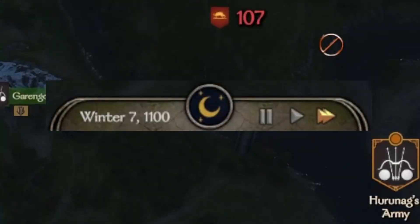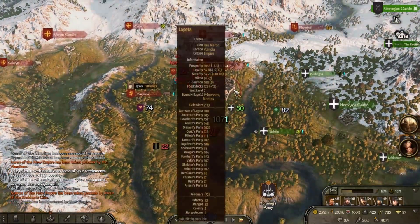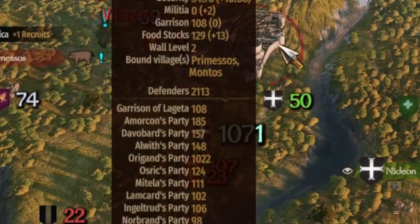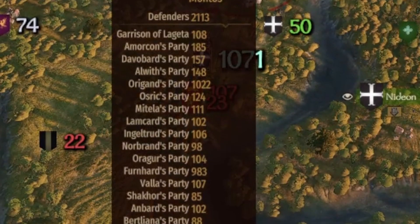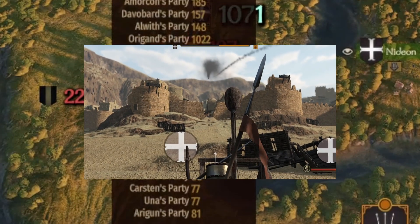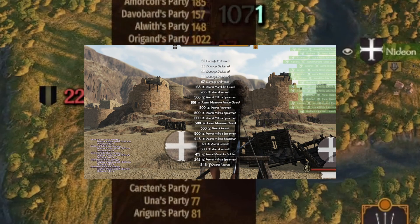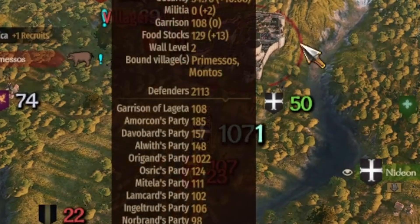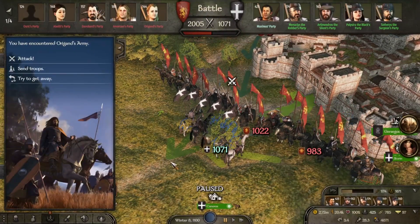It is winter 1100 and we are on the march to retake Leggetta. I had 1071 troops in my clan army, and when I saw that there were over 2000 enemy troops inside the town, my plan was to break the walls and hit at the gap with fire mangonels. This way you can significantly reduce the power gap to your advantage, taking down hundreds before charging. I did not expect the army of 2005 to leave the city, but it turned a simple siege into a challenging skirmish.